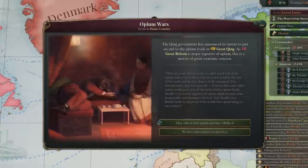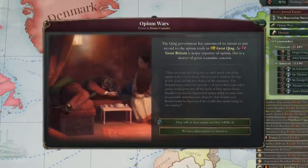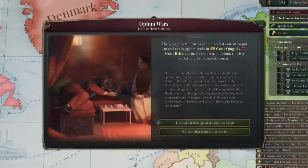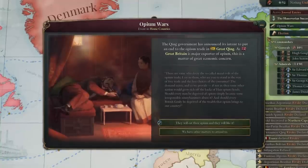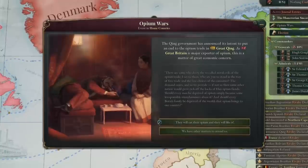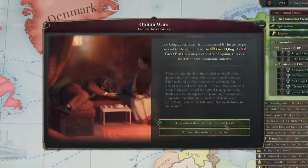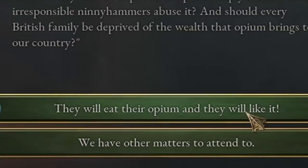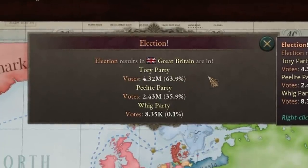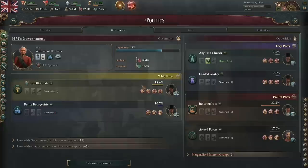Now we have the famous Opium Wars event. The Qing government has announced its intent to put an end to the opium trade in Great Qing. As Great Britain is a major exporter of opium, this is a matter of great economic concern — they're threatening our economy by banning opium. So they will eat their opium and they will like it. The Tory party won with 63.9% of the votes, and because of that we get a free government reform.